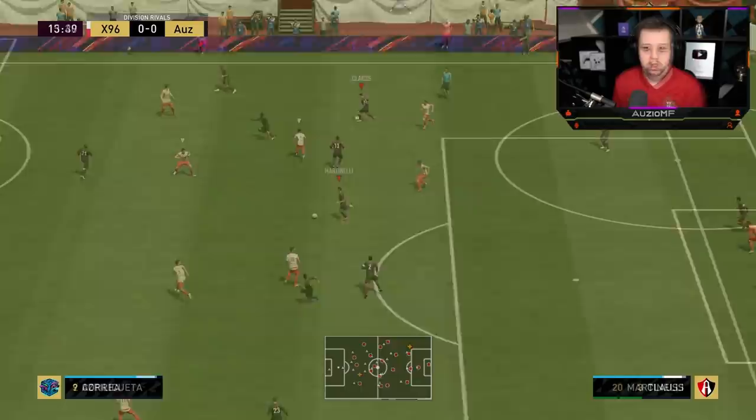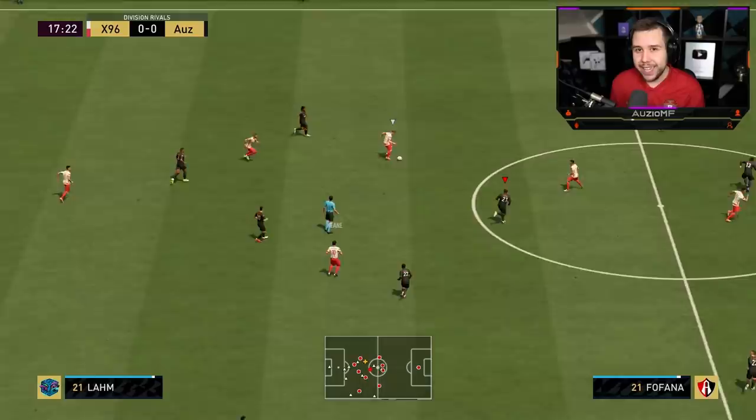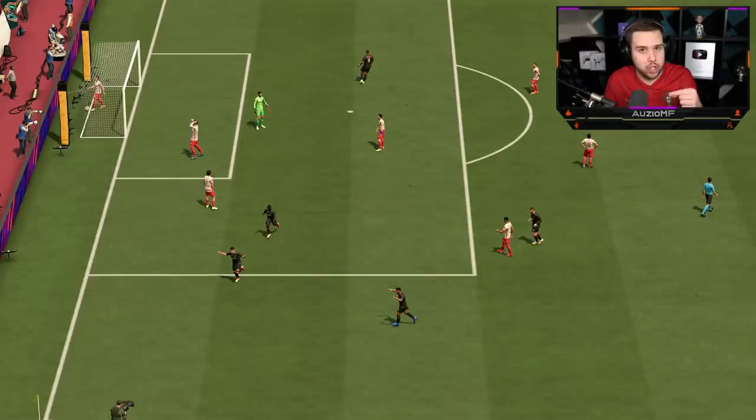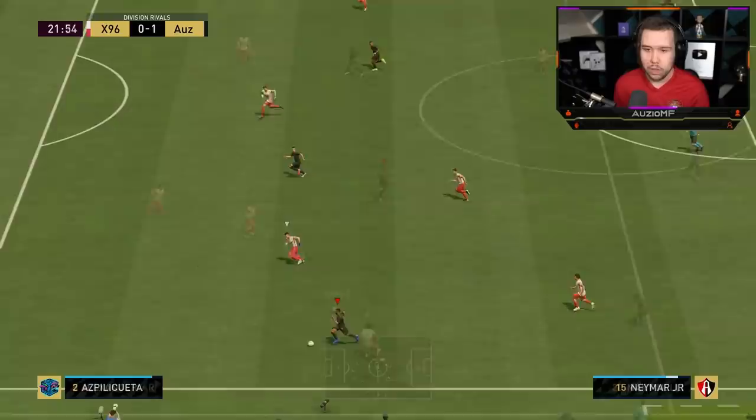Looking for a 1-2 by N'Golo Kante. He decides he wants to make a run - I was looking to 1-2 off him, but we ain't got it. And N'Golo Kante still has not got back into position. I tried to chip. Do you see the dribbling? Yeah, that dribbling - very nice. Kante comes short there. Turn, play the extra pass into Martinelli. Oh my God, that went in! I like how he responded really quickly to give me that passing option - he was about to make a run up, but then he realized he needed to give me that passing option and came short really, really quickly. I don't know what that finish was, but we'll take it.